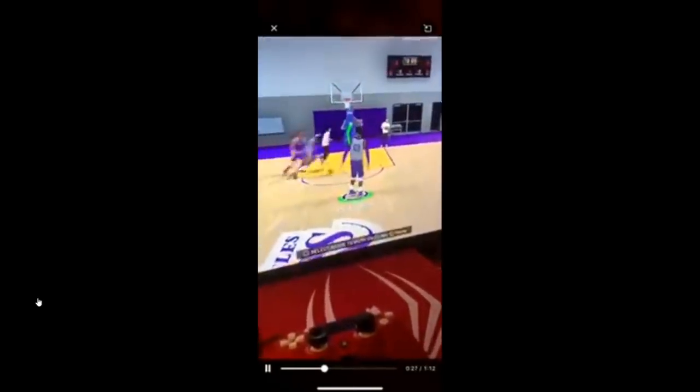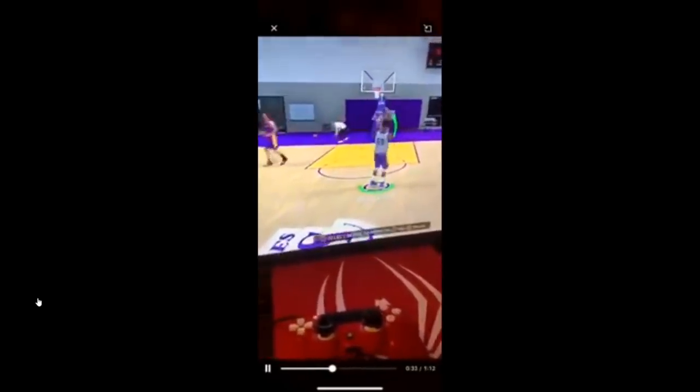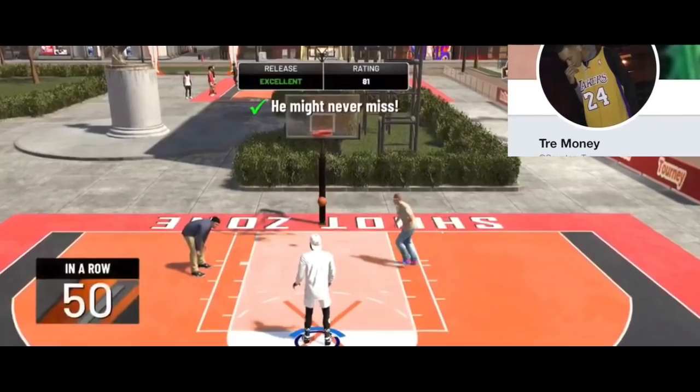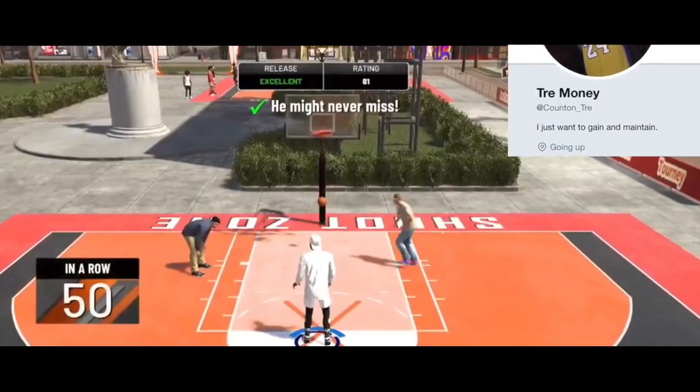As you can see, we're getting straight green lights just by tapping the button — automatic green jump shot glitch. You're going to be getting automatic greens just by the press of a button. And it does work in the park. It does work in my career from what I've been told. As you can see, this is the park, this is their free throw tournament.